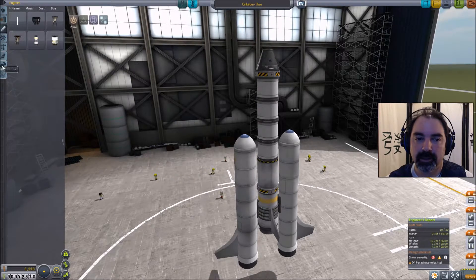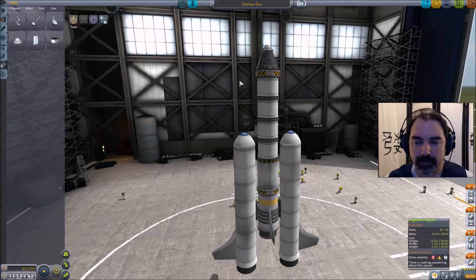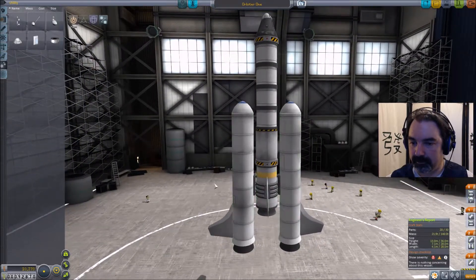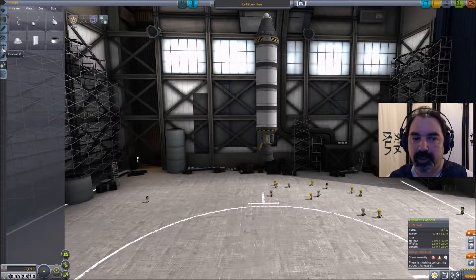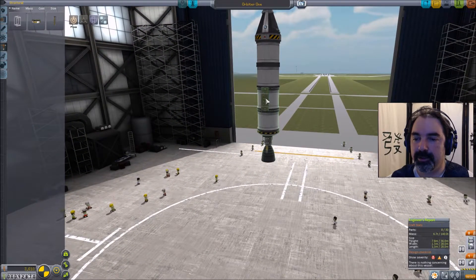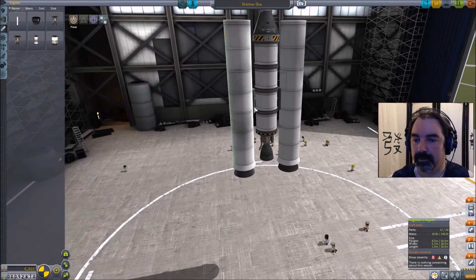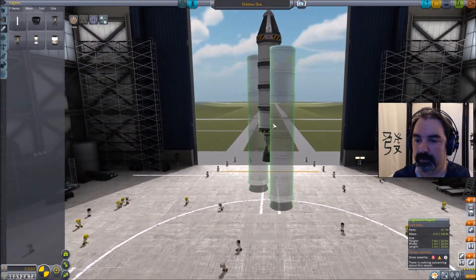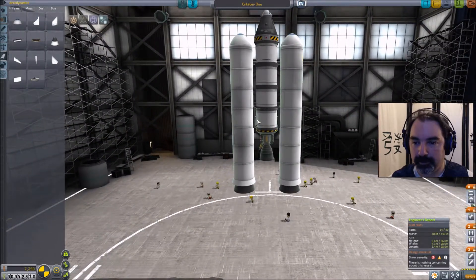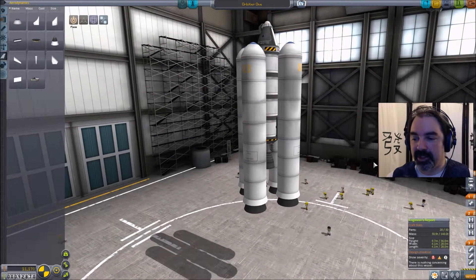We'll add a utility section and the parachute, like so. Now the question is: can I do my booster stages differently? I think I can. I'll do two sets of these types of boosters and put some nose cones on them for aerodynamics, and put another pair right there — and that's only 20 of 30 parts.